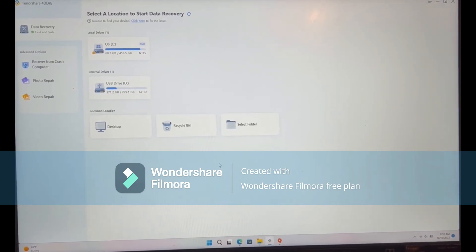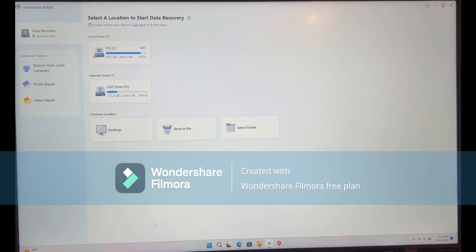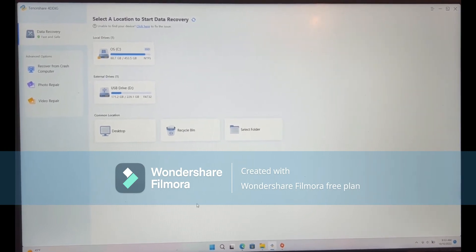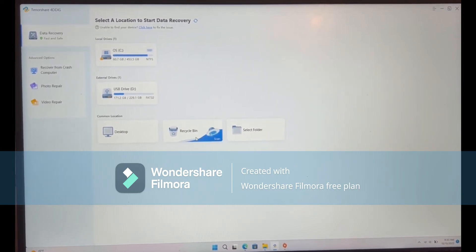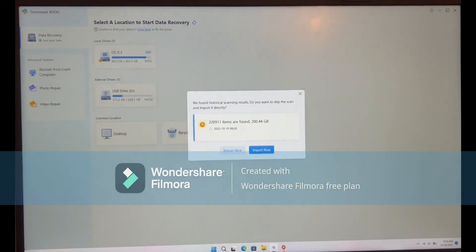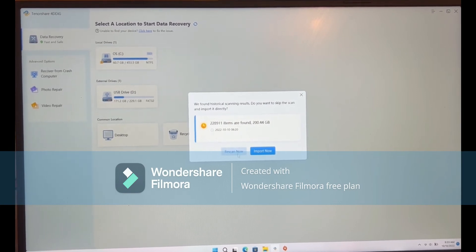Once you've downloaded the app you'll get to this page. Next you want to click on Recycling Bin. You could also look through OS which is your PC, but Recycling Bin is better because you're looking for lost or deleted files. So just click it then click Import Now, then Recover Now.